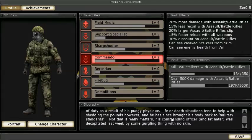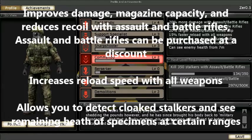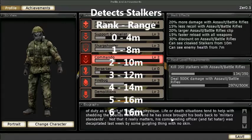Think of the Commando as a supporting class with an emphasis on assault rifle weaponry, serving as the eyes of the squad and taking out the weaker specimens so the other classes can move in towards the bigger specimens unhindered. Choosing the Commando perk gives you several bonuses for assault rifles — increasing their damage and magazine capacity, reducing their recoil, and offering discounts that increase every time you level up. You also gain a universal bonus to reload speed with every weapon, and the ability to detect cloaked stalkers within certain distances, starting at 4 meters with an unleveled perk and ending at 16 meters once fully leveled.